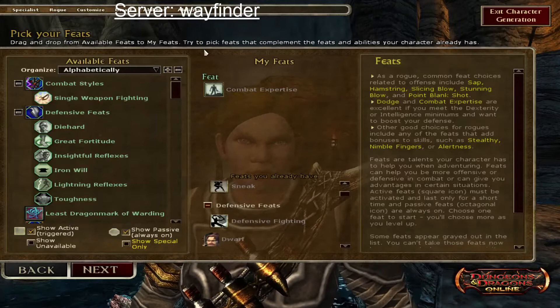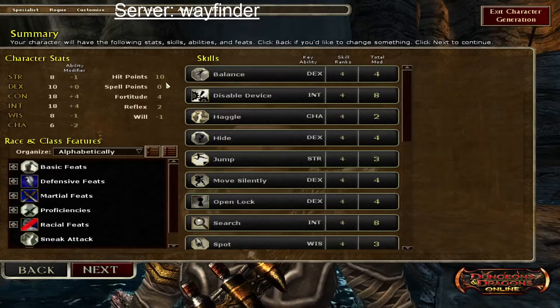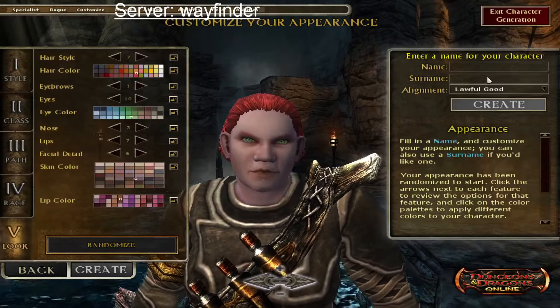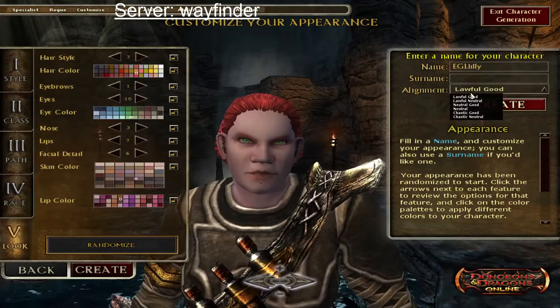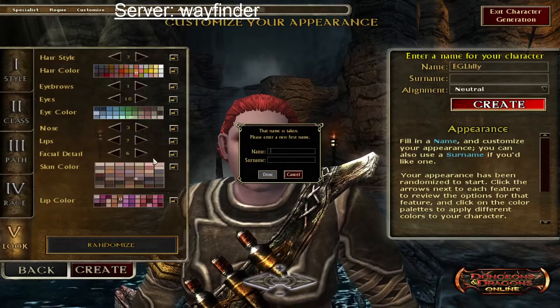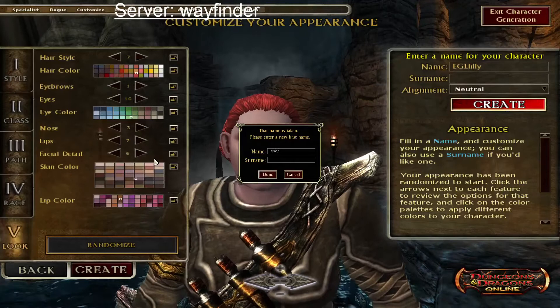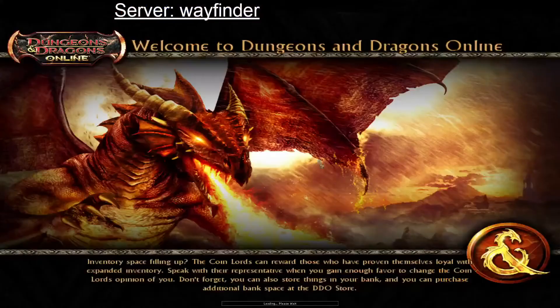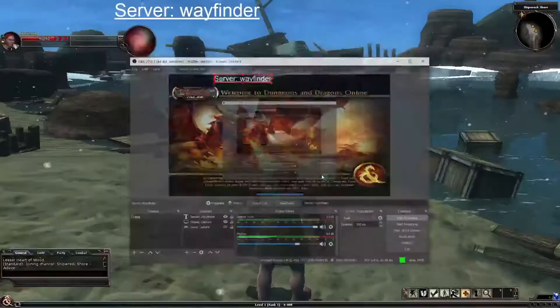Here's the character summary — that's our character. Someone in chat asks if we named her Short Round. Sure, why not. Character creation is done and we're entering the game.